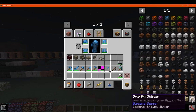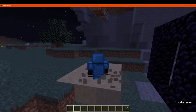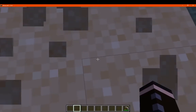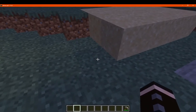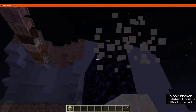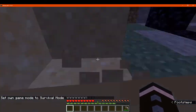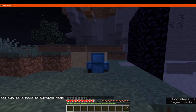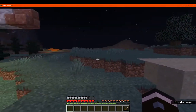Finally, we have quicksand, which you can find in the world. If you just happen to end up in some, we have particles around you showing that you're sinking into it, as well as the sinking animation. I'm sure you can possibly suffocate in this as well. It doesn't have gravity. We just walk in — yeah, we do suffocate. But it's an easy way to also hide from other players, possibly. This is intended to be dangerous.